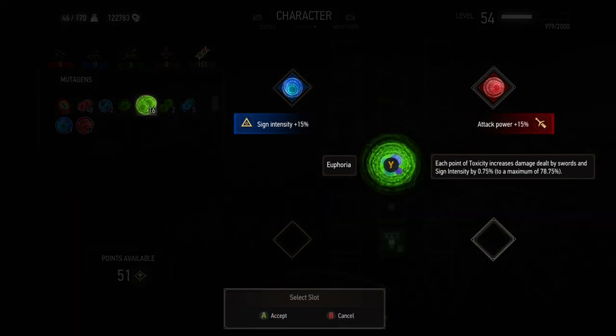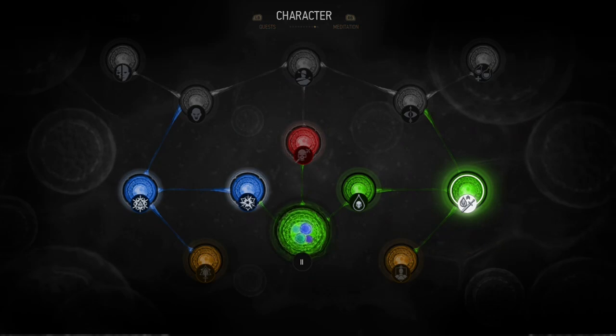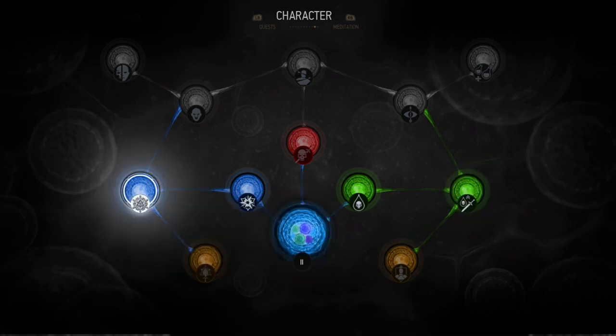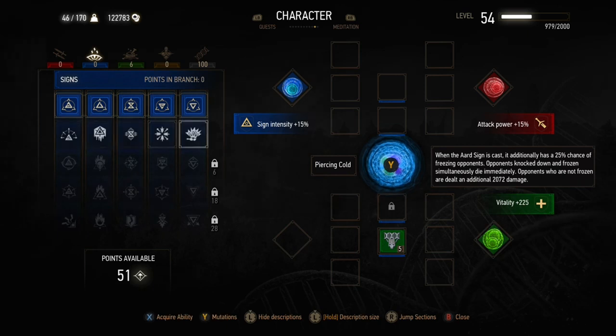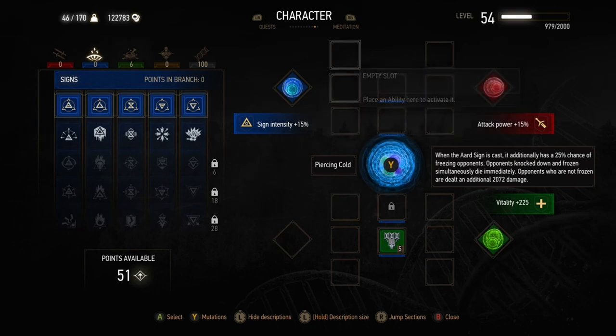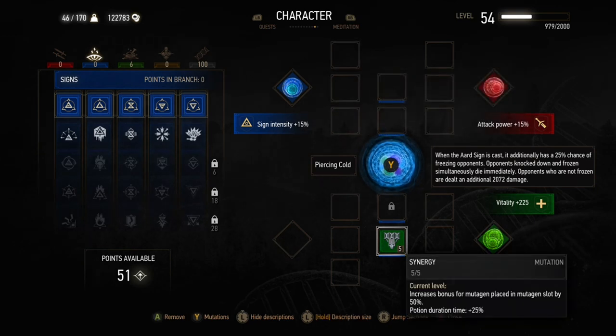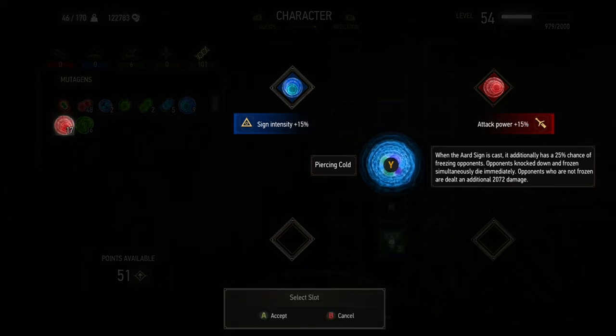You only need to unlock the mutations you actually want — in this case just the first two blue and first two green ones — to use euphoria or piercing cold depending on which build you want. When you re-equip euphoria and apply greater mutagens, you'll see it's plus 15% instead of plus 10, so synergy is actually working. You don't have to dedicate an extra slot to it. For piercing cold builds, you don't have to waste the middle slots on sign abilities; you can use one of those slots for synergy instead, freeing the outside slots to boost greater blue mutagens.